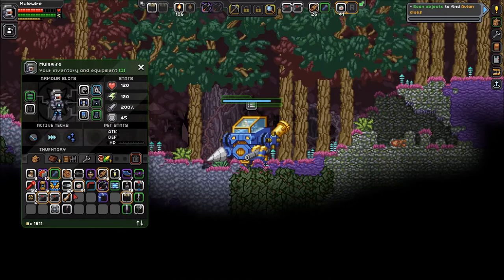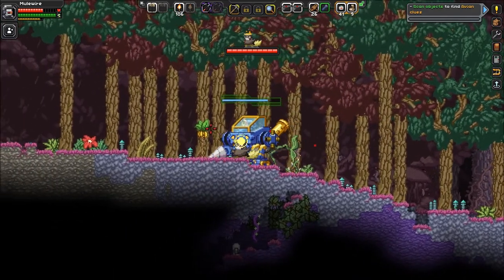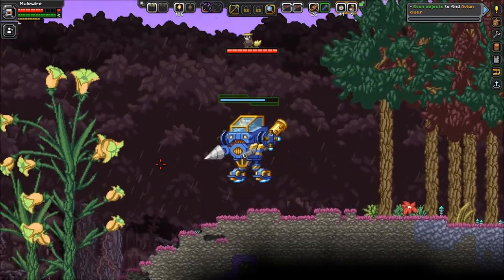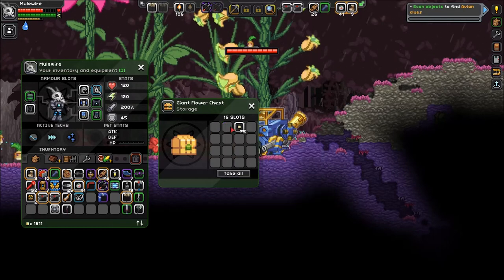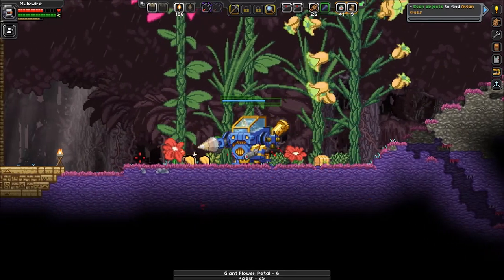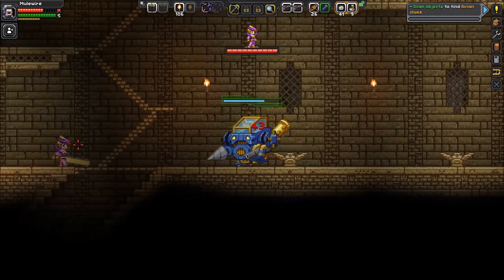Salves, bandages - where'd my bandages go? Right there, okay. We're semi-okay for the time being. Flower chest! These guys are hostile, don't let their cuteness fool you. Wings, manipulator module and some pixels. Yep, I knew it - and look at that right off to the left. I probably passed all the avian stuff, and you are of course going to be hostile.